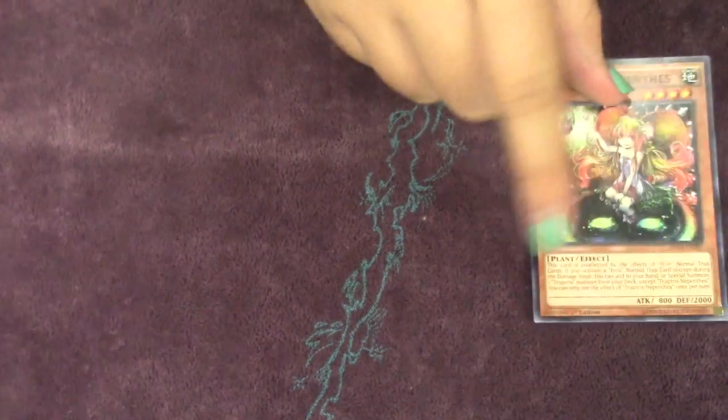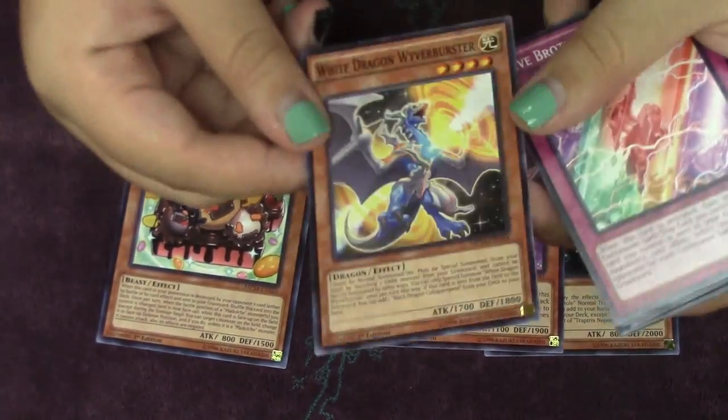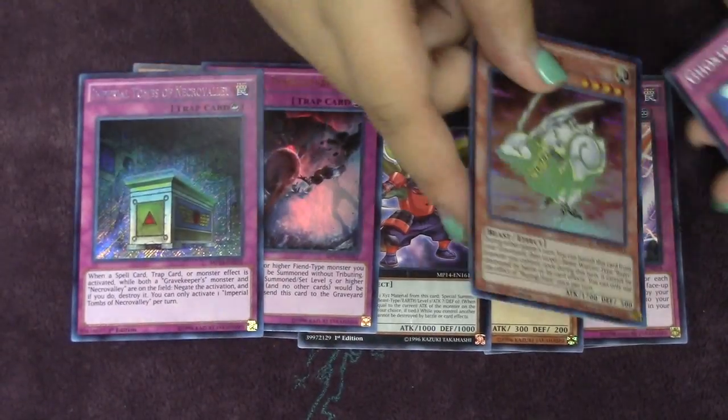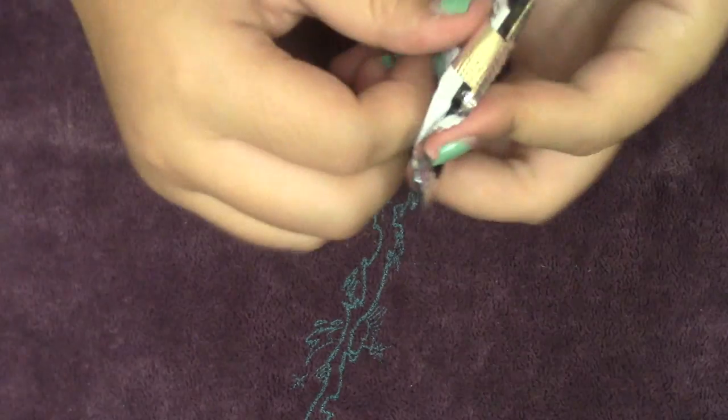Draco Sack — really good pull. It's kind of interesting how they kept the rarities the same as they were in the original sets, but they look nice. A secret Draco Sack looks nicer than a super would. Oh, I didn't know White Dragon got reprinted in this — that's pretty cool, it's been used in Shaddolls and stuff. Sinister Serpent, Necro Valley secret, and Bujin Hair. I've actually never opened a case on my channel before, so this is pretty fun.